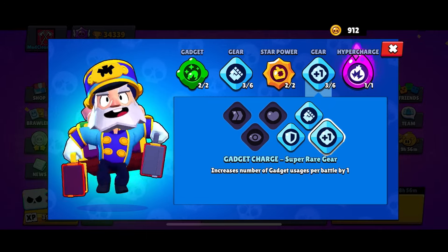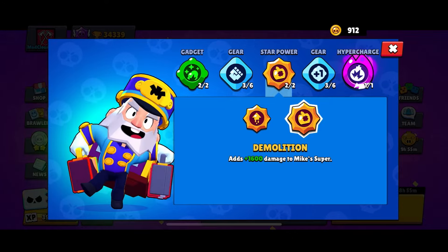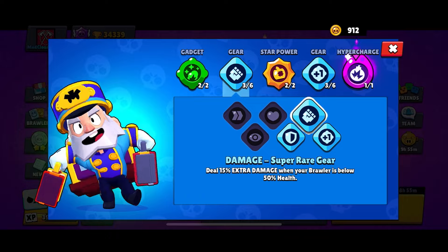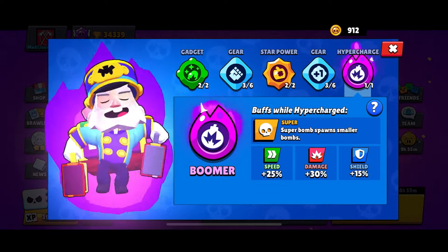Then you're going to want to use the star power Demolition, which gives extra damage for his super. Pair that with the damage gear because it's always a great choice, and then you're going to want to use the hyper charge, which you're kind of forced to use anyway.